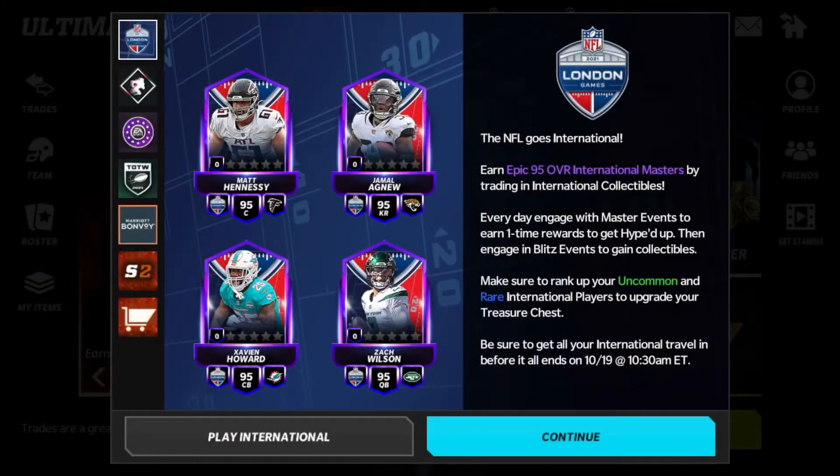What's up guys, it's Patron's Man here and I am back with another video. Today I'm going to talk about the NFL International promo for the games in London. This is a promo that I don't think we've had before in Madden Mobile, and there are going to be four masters. I'm going to give a brief overview, explain it if anything is still confusing, and then go into the masters and show you how to get them and what the best value is within the trades.